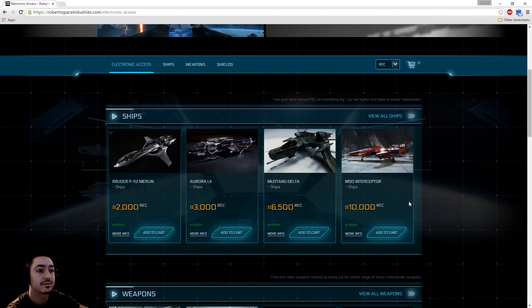These are the ongoing prices. If you are an average pilot, you'll be making about 1,000 REC per game doing the Vanduul Swarm, so this is not much — three to four games and you can get yourself a ship. Of course, they get more expensive as you select a better ship, but the weapons and shields are actually very cheap.